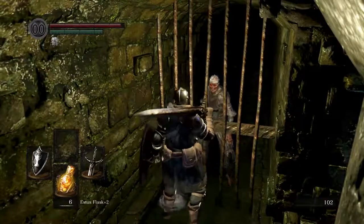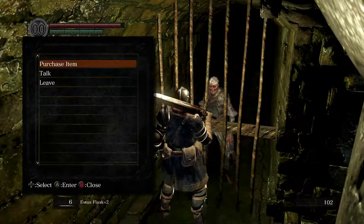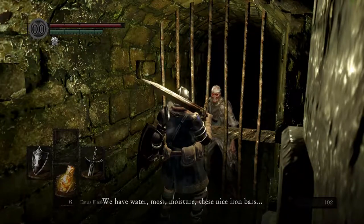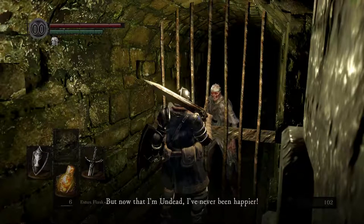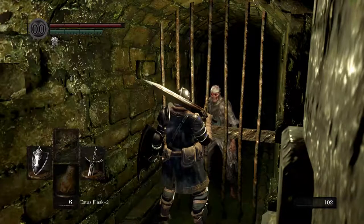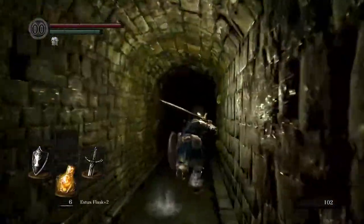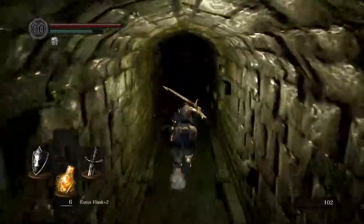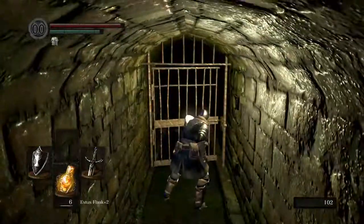Let's actually talk with her for a bit. She says: 'A pleasure to see you again. This is a wonderful place, don't you think? We have water, moss, moisture. These nice iron bars. I like it here, I really do. Nothing good ever happened to me in life, but now that I'm undead, I've never been happier.' She's either completely insane or a very, very strong optimist, and I like to think she's the latter. This doesn't have to be all doom and gloom — but she's definitely at least a little bit crazy.